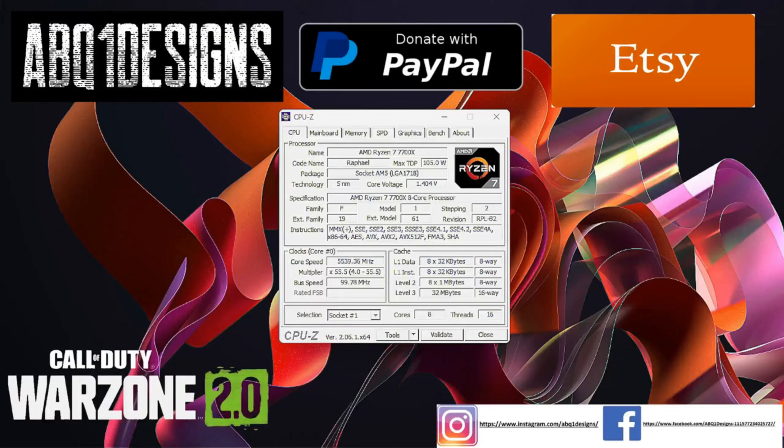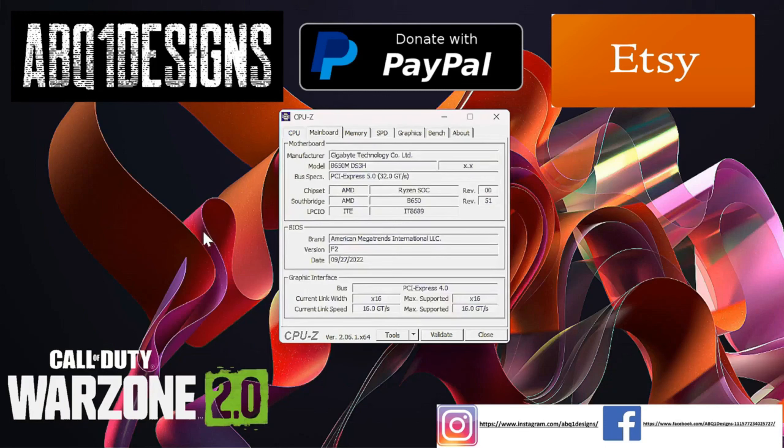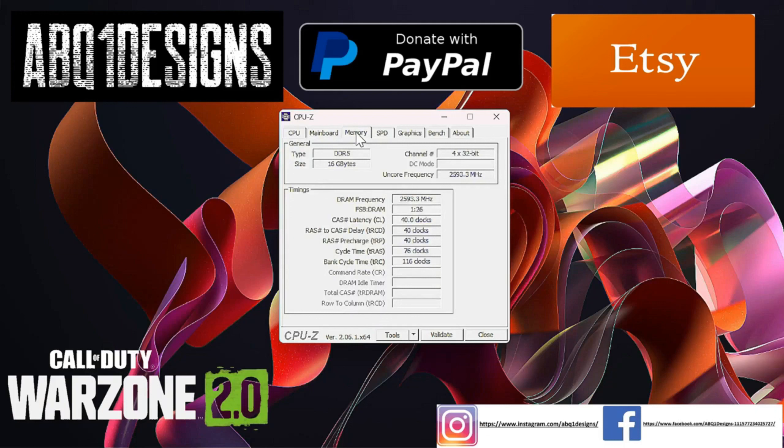What's up everyone! Before we get to the three video segments in this one with Call of Duty Warzone 2.0, we'll take a quick look at the hardware combination we're going to be using. On screen you can see the AMD Ryzen 7 7700X — 8 cores, 16 threads, 32 megabytes of L3 cache — which is extremely good. The main board is a Gigabyte B650 with PCIe 5.0, and we're playing with the PCIe bus at 4.0.